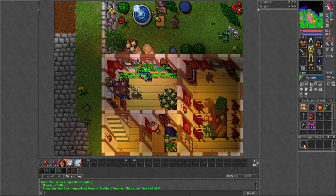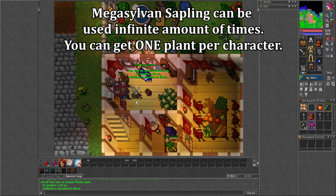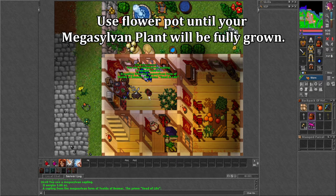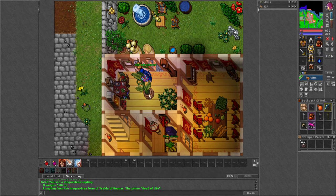You also need to get an empty flower pot, which you can buy at the shop. Then you can use your sapling on an empty flower pot. Now you can wrap it and use it in any house in Tibia.